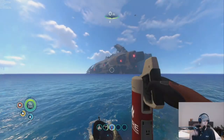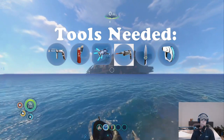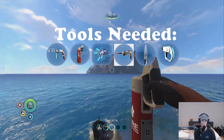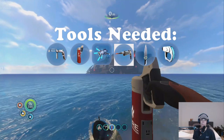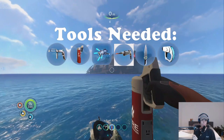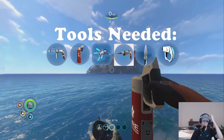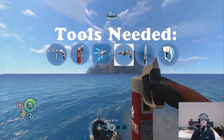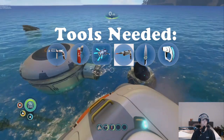What you will need to get into the Aurora is these tools: the repair tool and fire extinguisher. You also need the propulsion cannon and the laser cutter. What's optional is you can have a survival knife, but you don't need it necessarily. You will definitely need a scanner as you will be scanning lots of things in there.